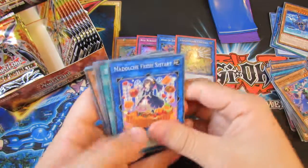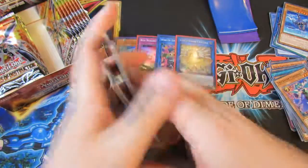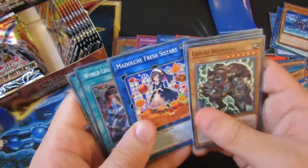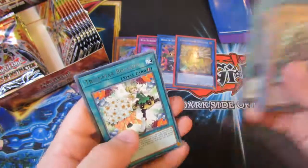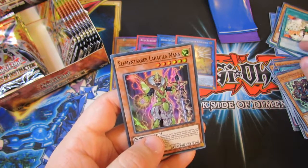My Dolce Fresh Assist Art. We'll actually do the card trick — this one should be four. So we have Goofy Bear, Hoggy Limit, Code, Blackguard Dragon, Boycotted — that's an interesting card. My Dolce Fresh Assist Art. World Legacy Corruption. Adventure Nightmare. We have Trickster Buke. And Element Saber Lapuni Manner.